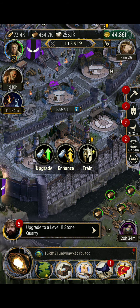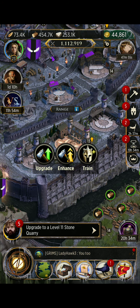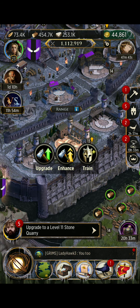Ranged are weak against cavalry troops. So, strong against infantry, weak against cavalry, good gear, but they have a very low defense.